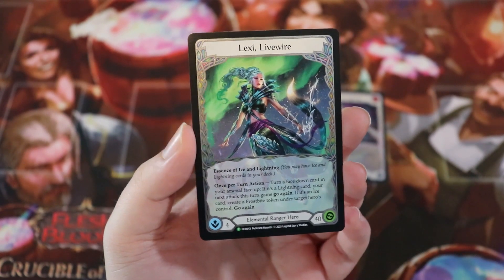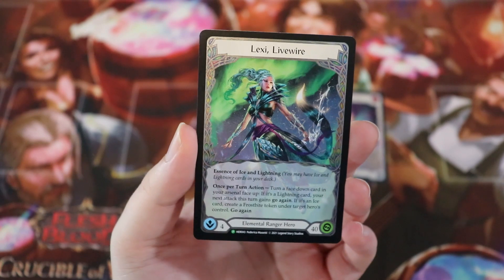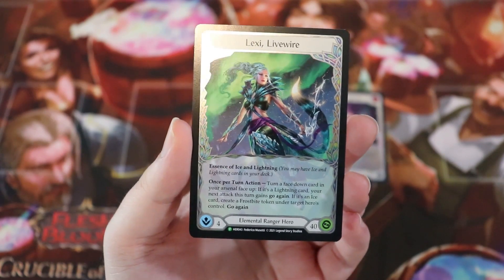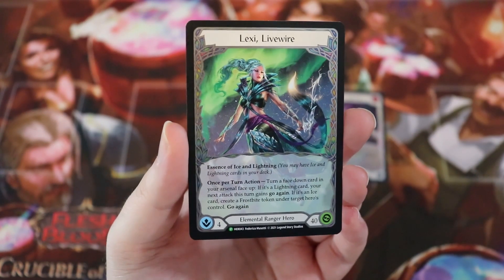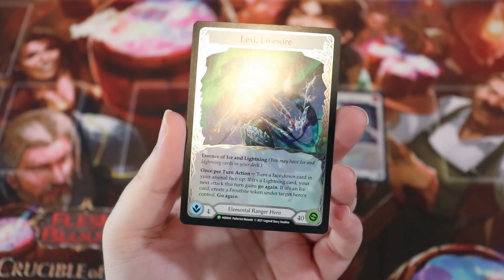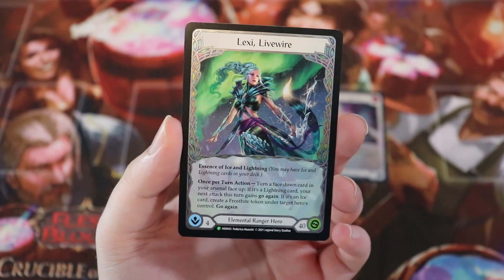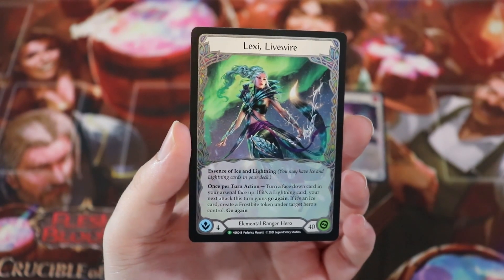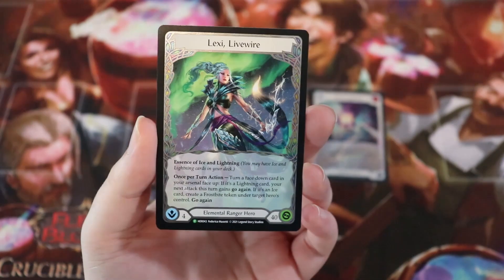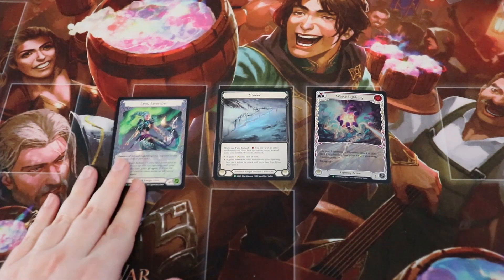As for the Frostbite token, I could speculate — it probably debilitates your opponent somehow, maybe makes their actions cost one more or they don't get go again. In any case, I love Lexi — I think she's fantastic. She's instantly one of my favorite heroes. I already love ranger; it was tied for my favorite class with Runeblade, and I think Lexi is really going to push it over the top. Look at these beautiful borders too — really cool.